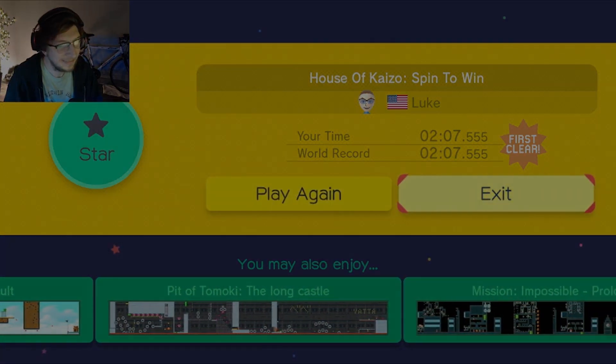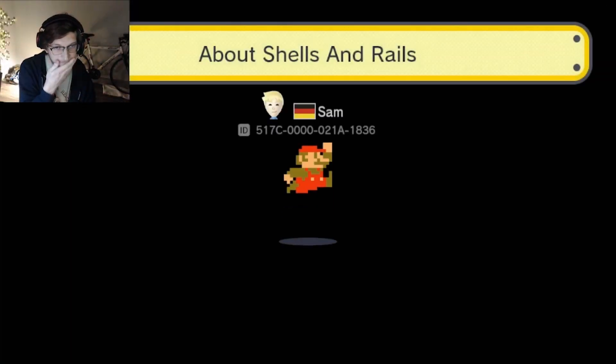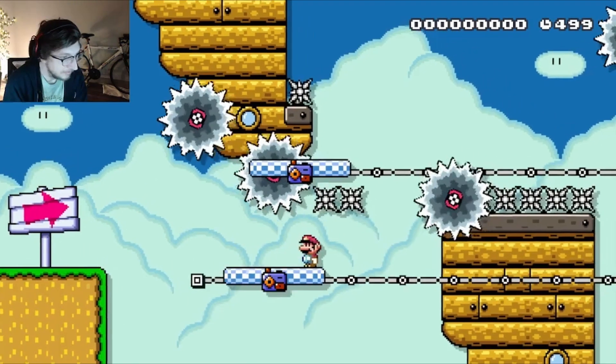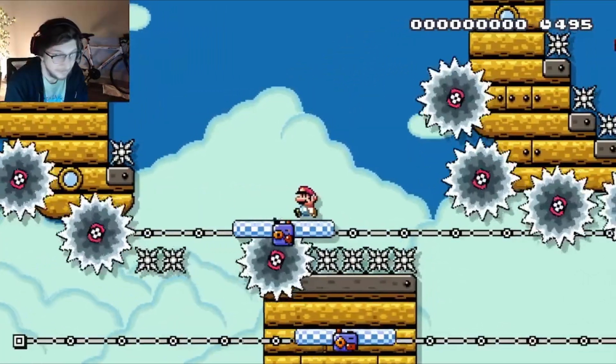With that level done, this next level coming up was a pretty fun level — about shells and rails by Sam. Kind of like an ultra star, kind of deal, platforming airship level. Not too hard, actually it was a pretty fun level.